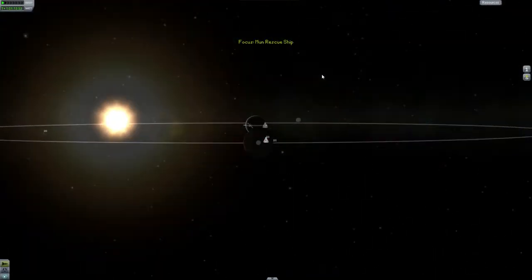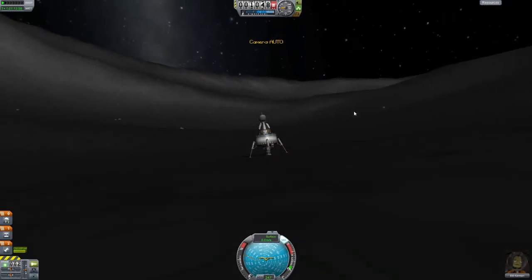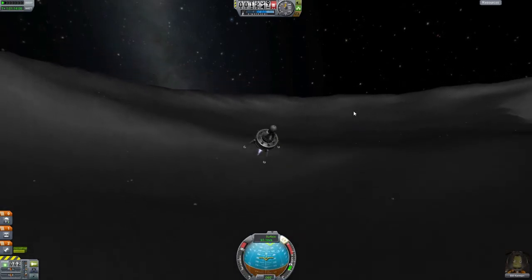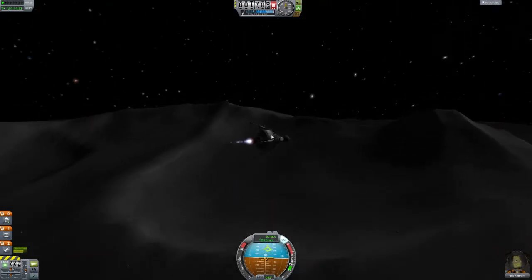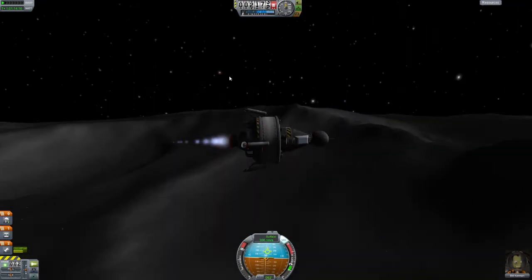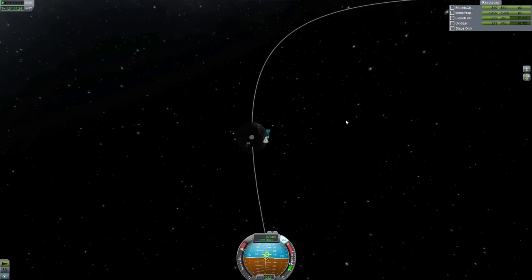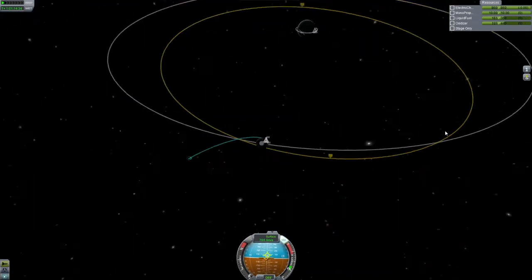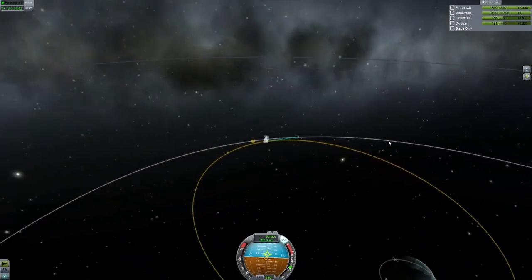Let's go home — home is right there. That'll do, just burn towards the 90 and we should be fine. Let's get out, the 90 is over here. I'm more than certain this engine will get us home no problem. Come on, legs — thank you. Let's keep an eye on this, make sure everything's fine. Let's try to get directly on the 90. Just keep burning and it'll shrink, and eventually it'll get into the atmosphere and then we should be fine.